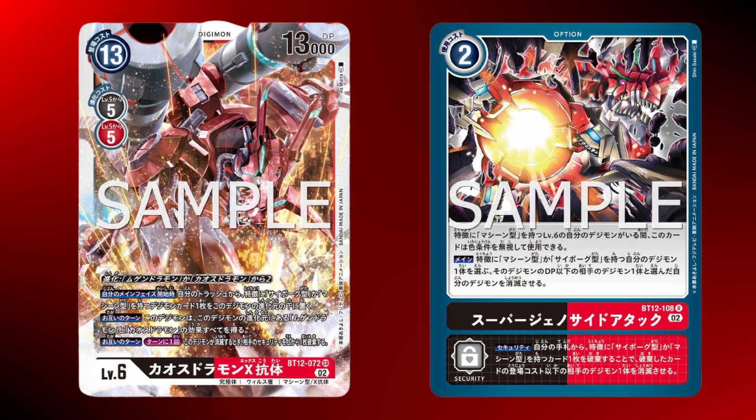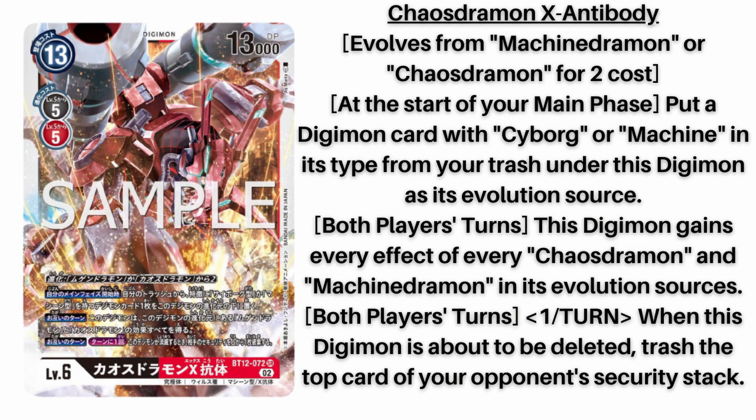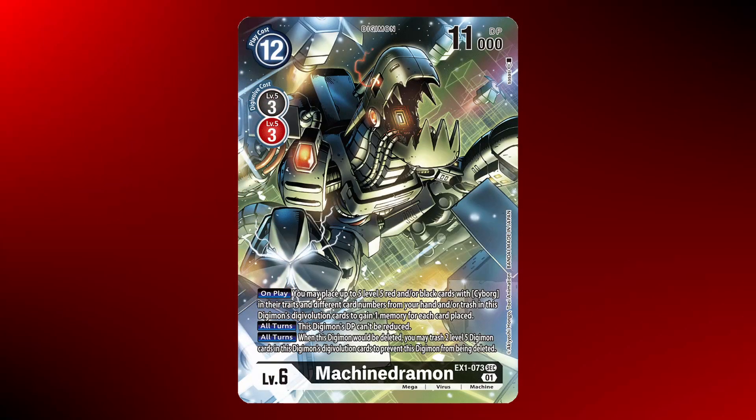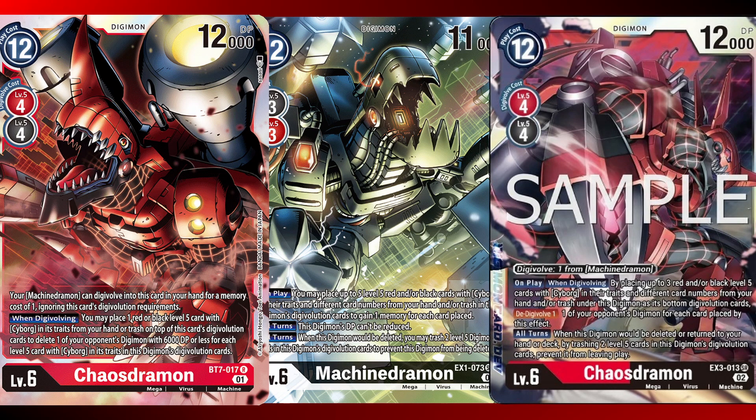Looking at these cards today, we've been introduced to this beautiful new Digimon, Chaos Drummond X Antibody, which evolves from a Machine Drummond or a Chaos Drummond at two cost. At the start of your main phase, put a Digimon card with Cyborg or Machine in its types from your trash into the Digimon as an evolution source. Both players' turns, this Digimon gains every effect of every Chaos Drummond and Machine Drummond in its evolution sources. Both players' turns, once per turn, when this Digimon is about to be deleted, trash the top card of your opponent's security stack. So why this is so good is you are gaining the effects — you're not getting your DP reduced, you can't get deleted, you can't get bounced, you've got both sources underneath. It's something you don't have to worry about.